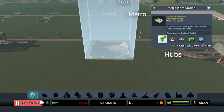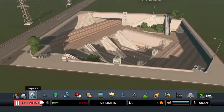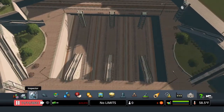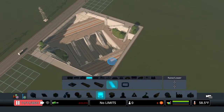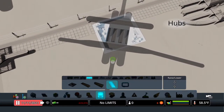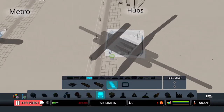Next we have the Metro Plaza Station — I really like this one. It's all sunken in with all the metros down inside. Going down, you have access to one, two, three, four, five lines, which is pretty neat.